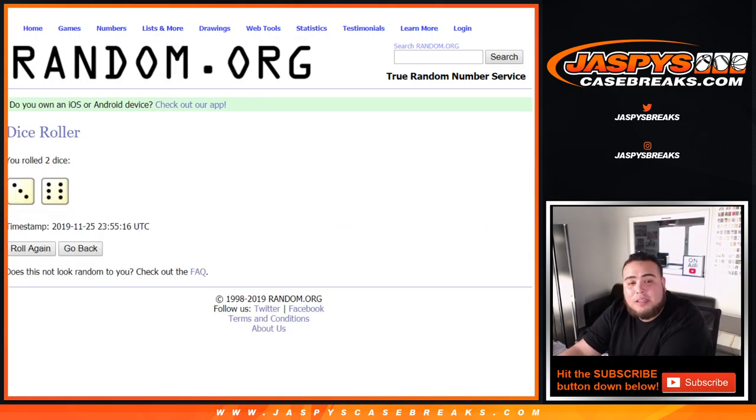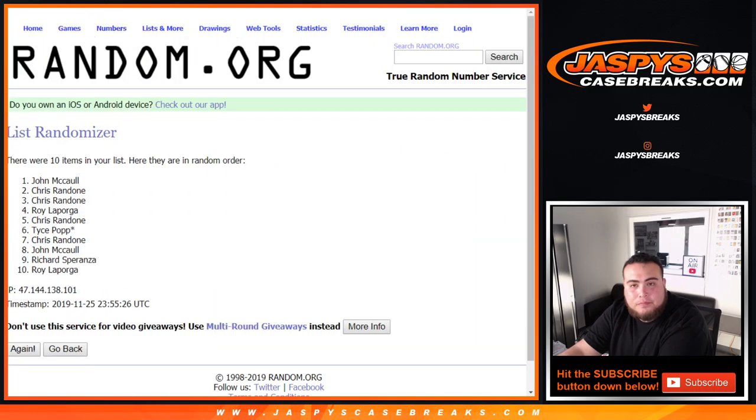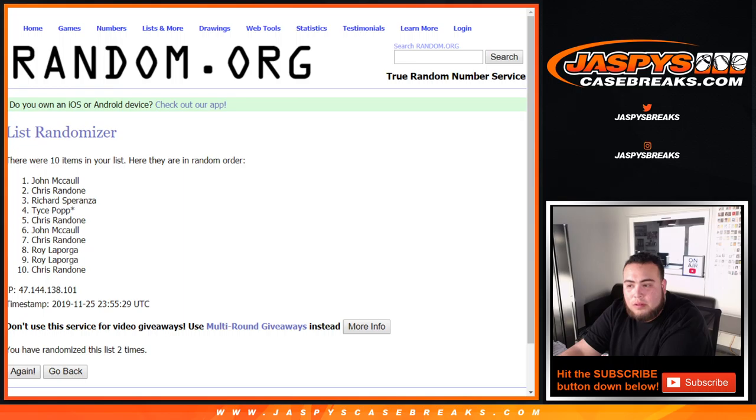We got a 6 and a 9, or 3 and a 6 — 9 times, good luck. Then counting through: 1, 2, 3, 4, 5, 6, 7, 8, and 9.